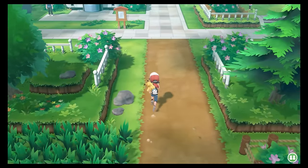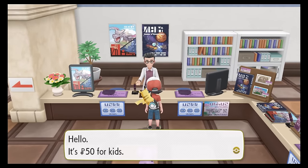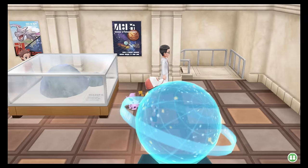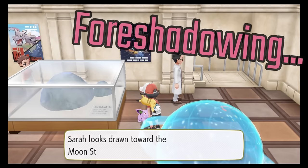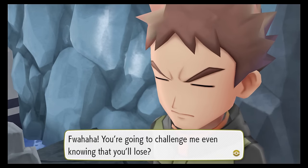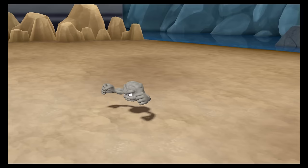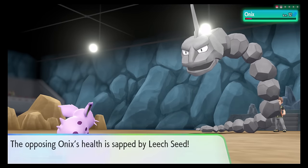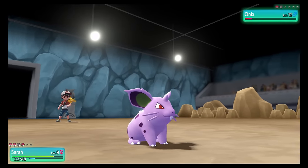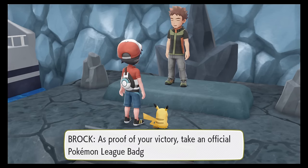I just wanted to check out the museum before the gym real quick. Brock was a total pushover — Eureka took down his Geodude with Vine Whip, and then Sura took down his Onix when Eureka fell to an unfortunate crit. Leech Seed damage from Eureka's sacrifice coupled with Double Kick was just too much for the Rock Snake, and that's badge number 1.